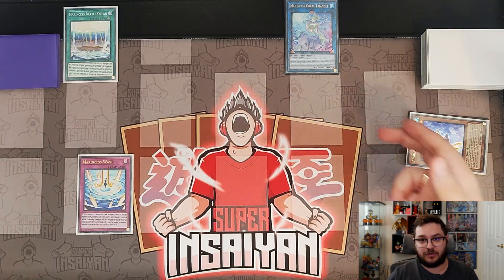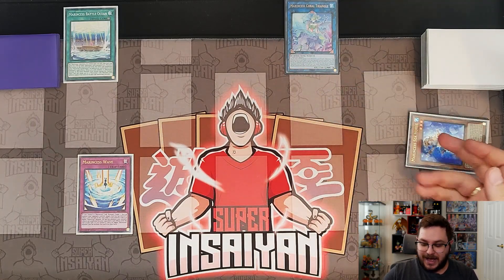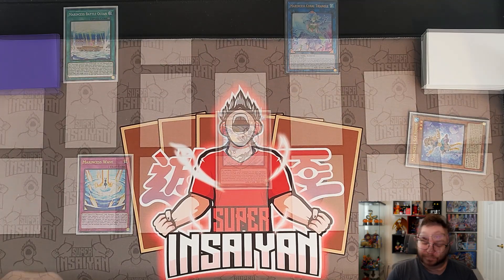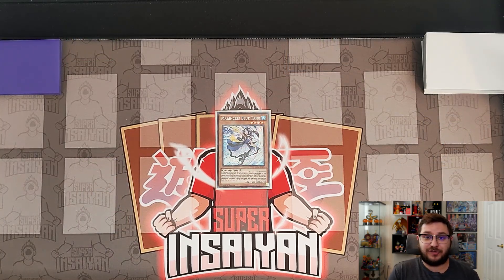Now that you know how that starts — Seahorse into Slug, Slug adds back the Seahorse — I'm sure you guys can figure out the other combos as well. I just wanted to make sure you guys knew. Now for combo number two, it is going to be another one-card Blue Tang combo, and this might be the best one-card Blue Tang combo.